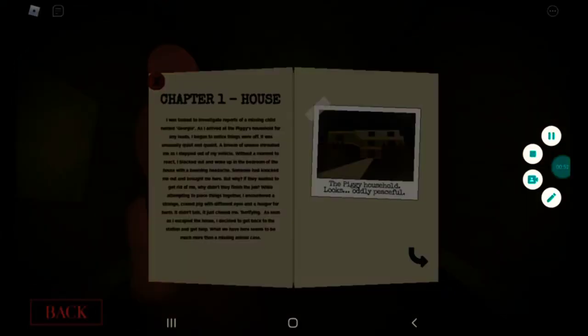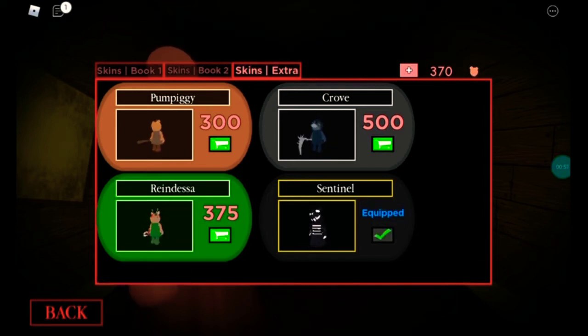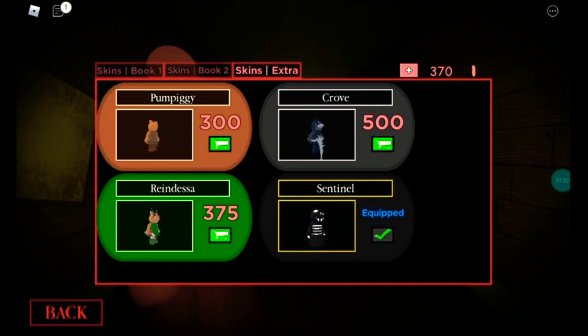So let's get started. Before that happens, I just realized that you also get Centle, which is a piggy, and it's a pretty cool piggy. Let me show you what it looks like in game.